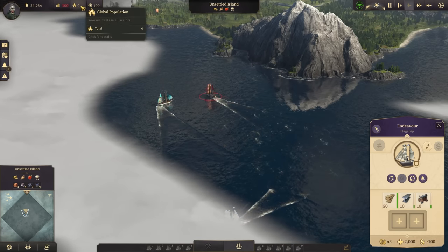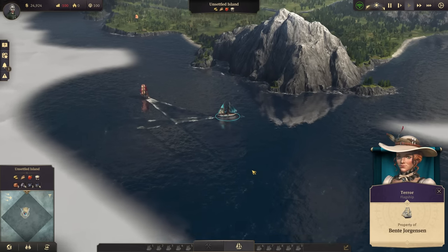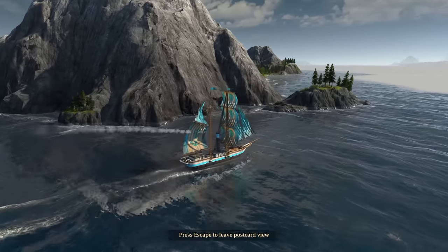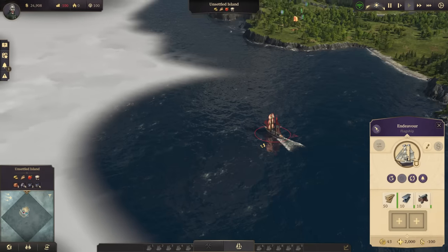Zero population right now, and 100 influence for starters. The AI opponents are looking for the best islands as the whole game starts to ramp up. We are starting in the Old World but will leave it behind really quickly.